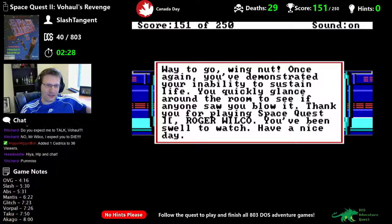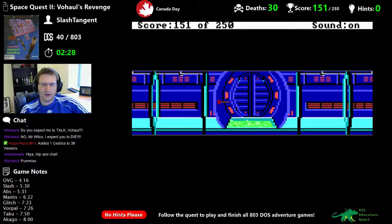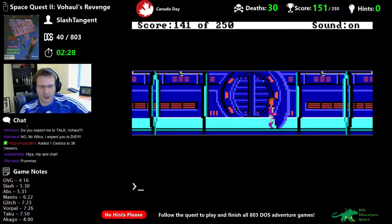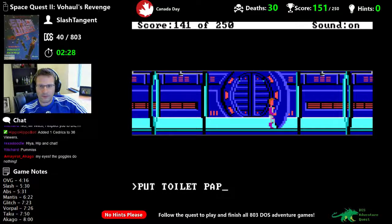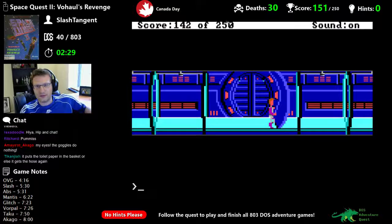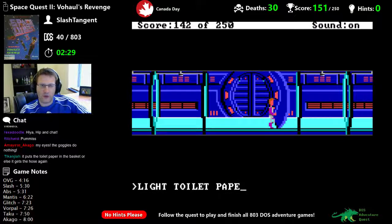Okay, so we did see the acid death. I think what you have to do is put the toilet paper in the waste basket, then light it to set off the fire alarm. Or maybe I have to stop the floor from moving first. Actually maybe I can do this before the wall starts shifting. Put toilet paper in waste basket — we got a point. Now light the toilet paper, or use lighter on paper.